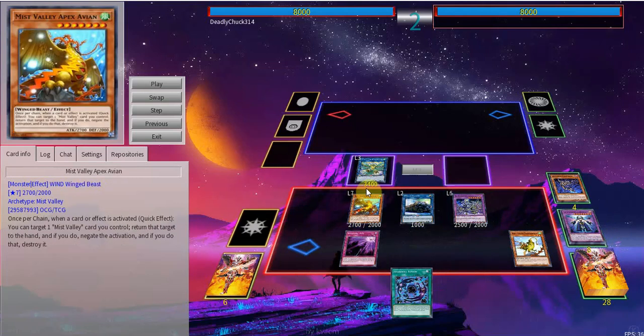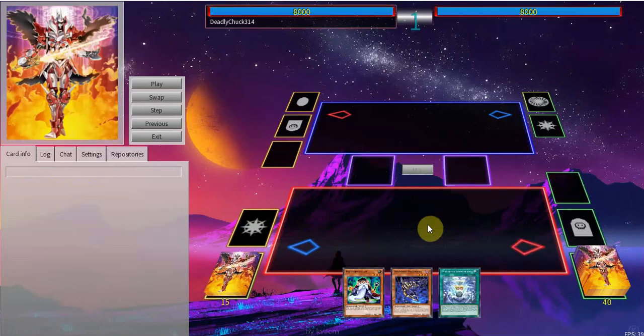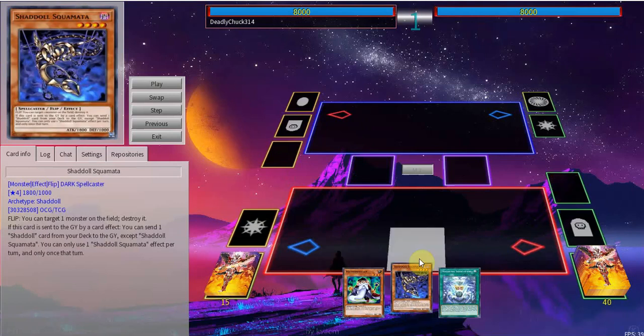That's kind of the first combo, showing you how the Magistus cards help. I'll show a probably broader combo now. Right here, we once again have Mathematician plus any fusion spell plus Schemata. Realistically any normal summon plus Schemata plus fusion spell in this trick.